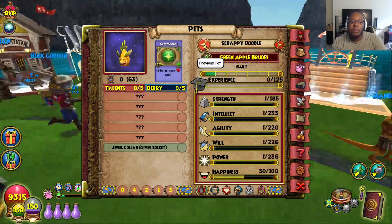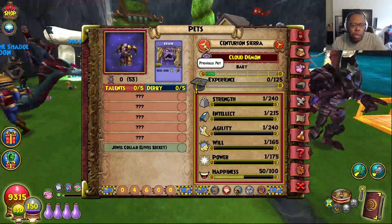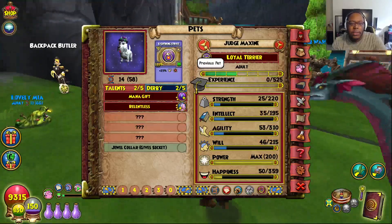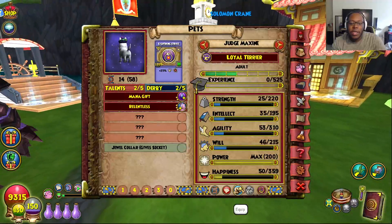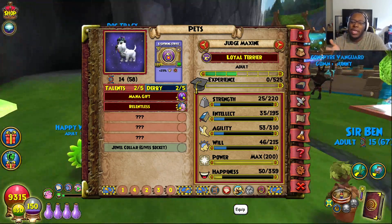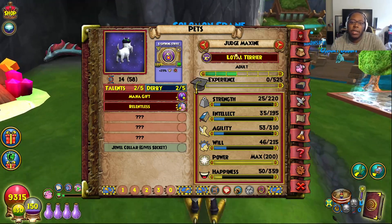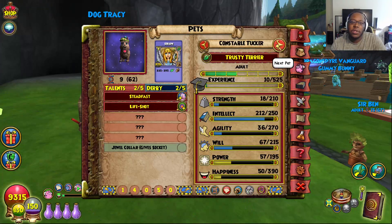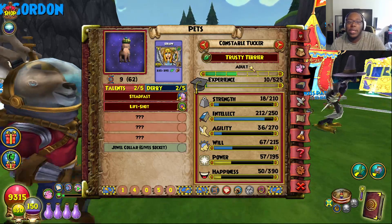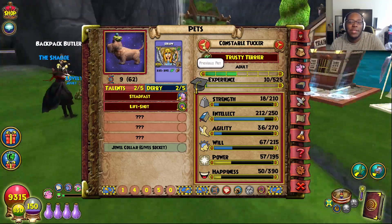What else? I actually have two of these pets. I got the Loyal Terrier pet, and this one comes from the Unforgiven Dead gauntlet. You can get it at a drop, or you can just open up a bunch of packs. And then I have the other version of that pet right here — this is the Trusty Terrier pet, and I also have this available. They're too cute. I love the dog pets in this game — they're super adorable.